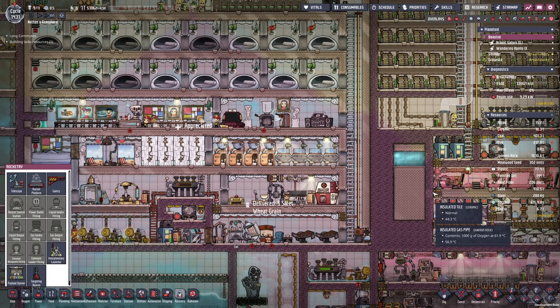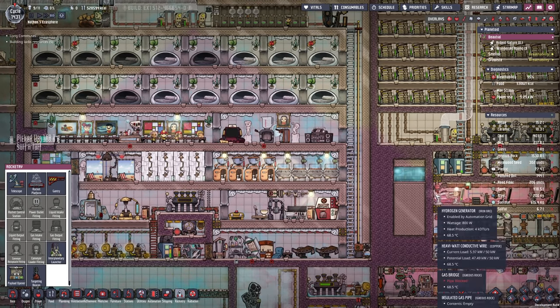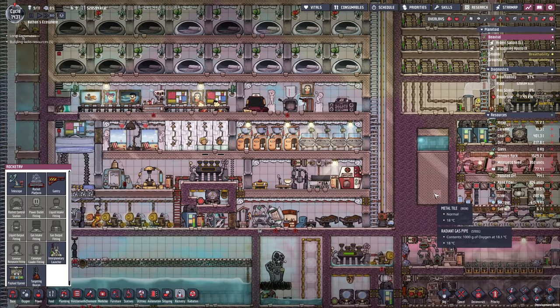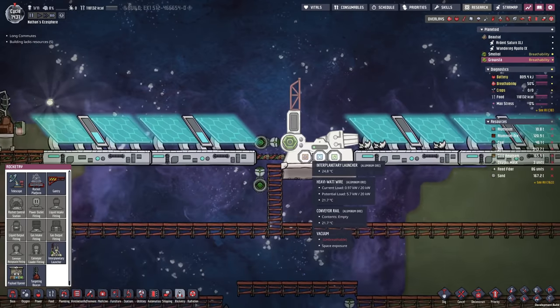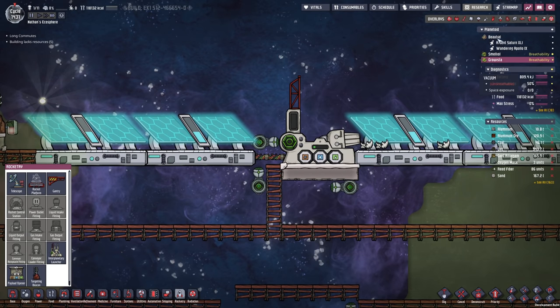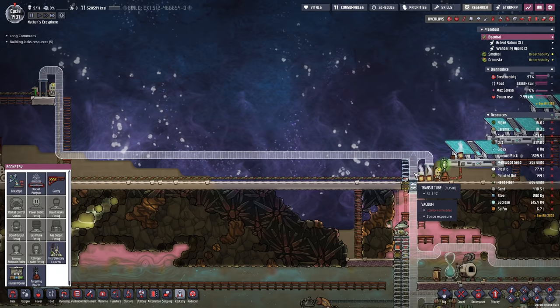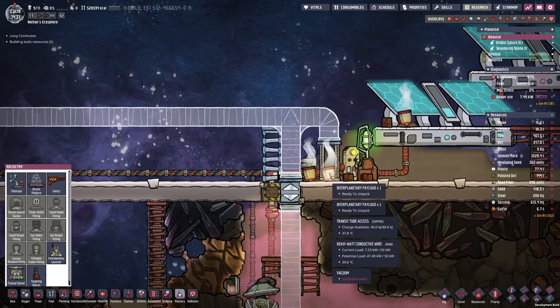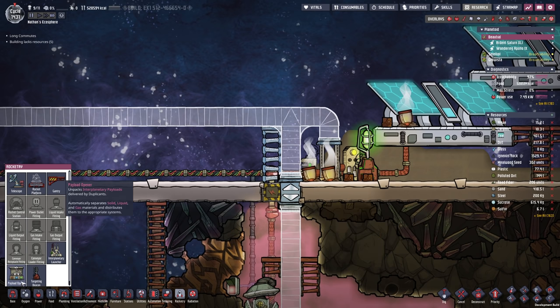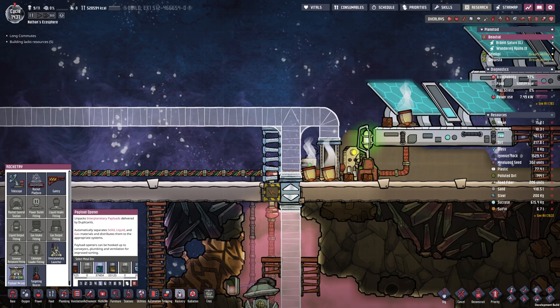Hello everyone, my name is Nathan and today it's time for another episode of Oxygen Not Included in the Ultimate Base 2.0. In the previous episode we installed the interplanetary launcher in order to send over a couple of payloads. We already sent over almost 20 tons of gold amalgam, so it is actually a quick and efficient way to do so. The only thing I was really complaining about is that we have to unpack all of these payloads, but you let me know that there is a payload opener we can use.